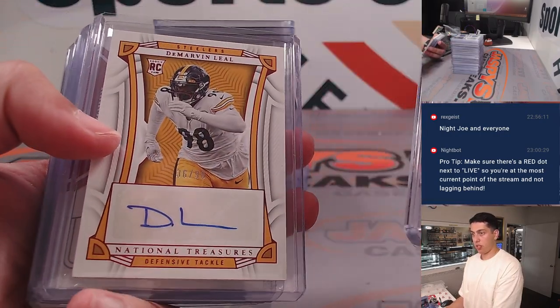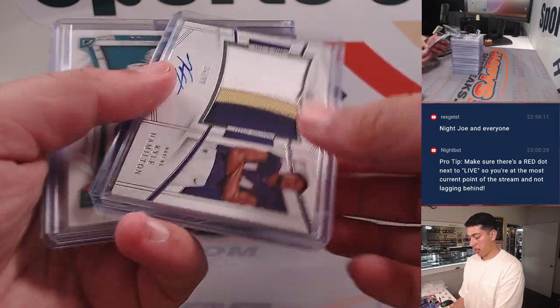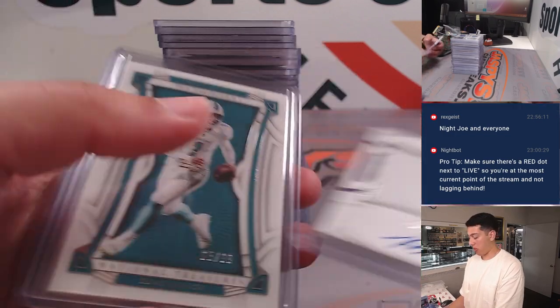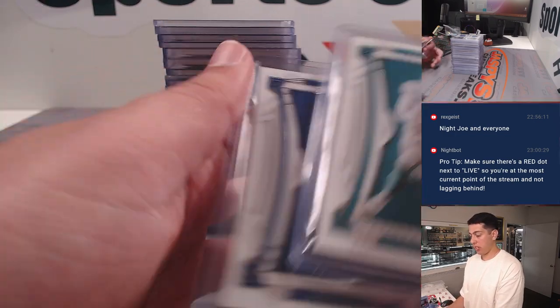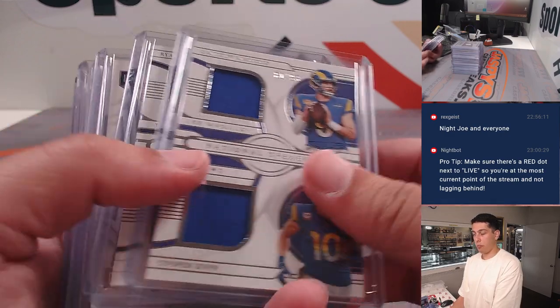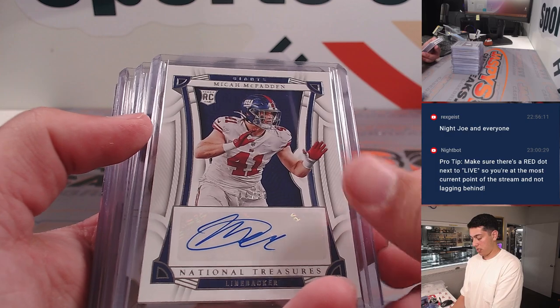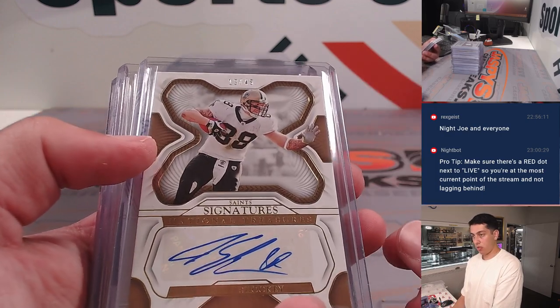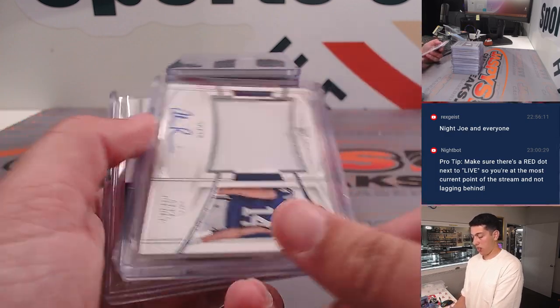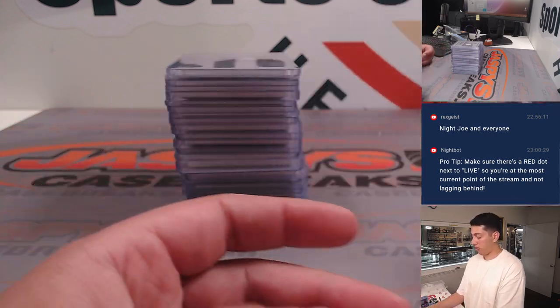Dual patch — Brock Purdy dual patch out of 49. Kyle Hamilton crossover. Some of the base — Cooper Kupp and Stafford, Tannehill and Derrick Henry. Some autos out of Pierce. Colossal Javante Williams out of 25.